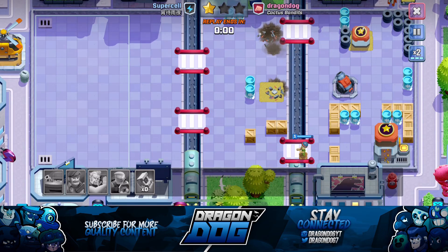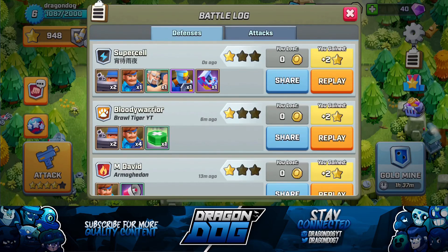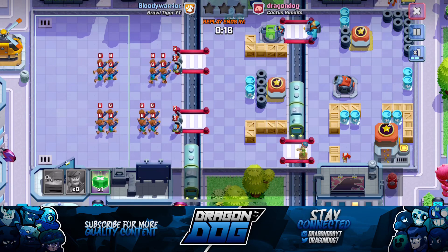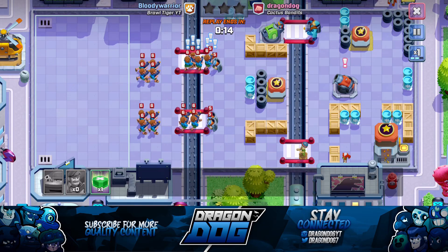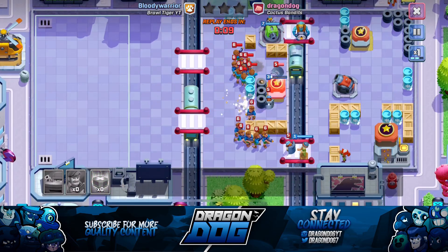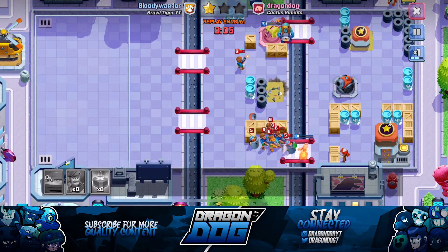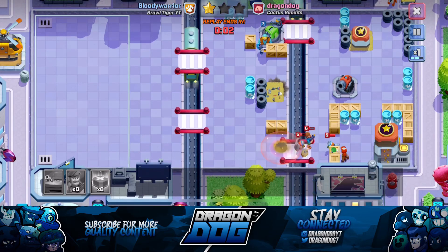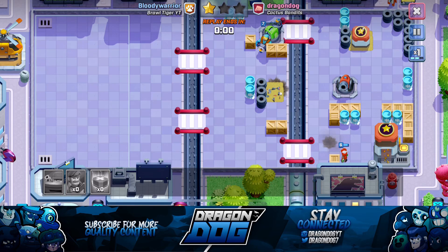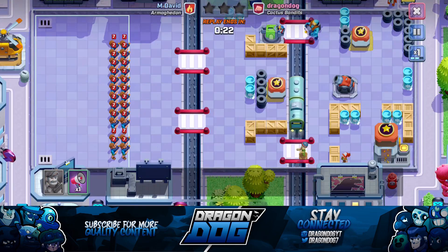Most of the time with this base you're going to get one or two stars profit per defense. There is one battle in this video where I got three-starred, but only because one shield unit was left alive with just one HP and was able to take out my main tower and little tower. My laser was still alive but was in the second quadrant area, so it couldn't draw aggro and kill that last shield.